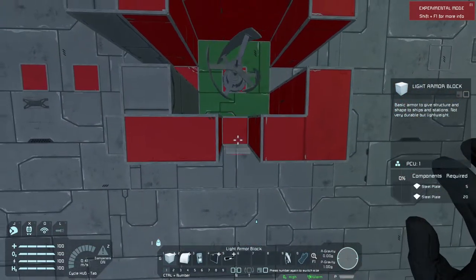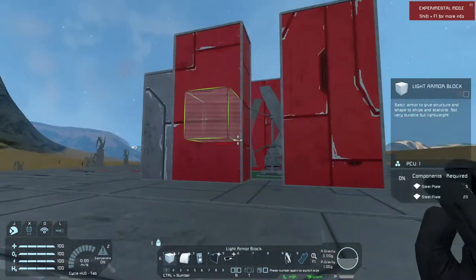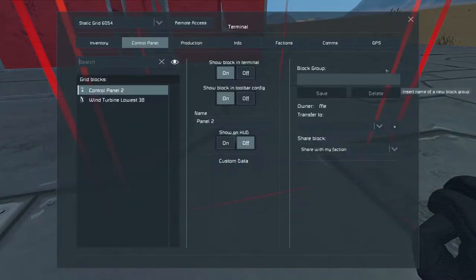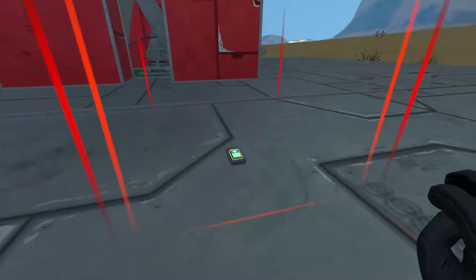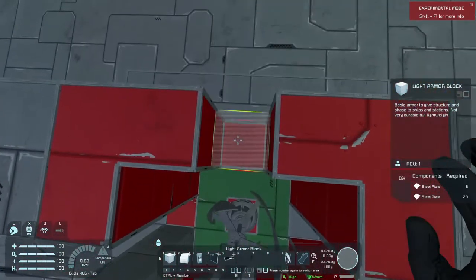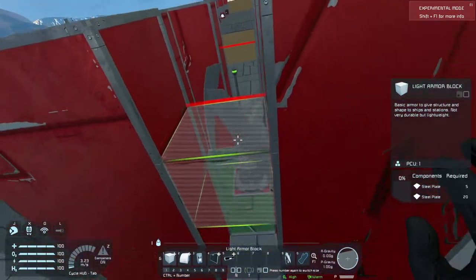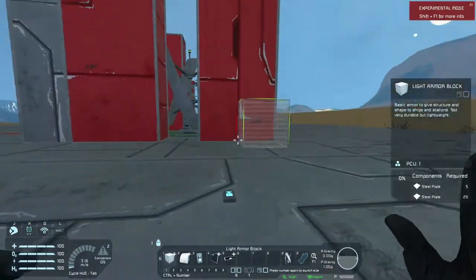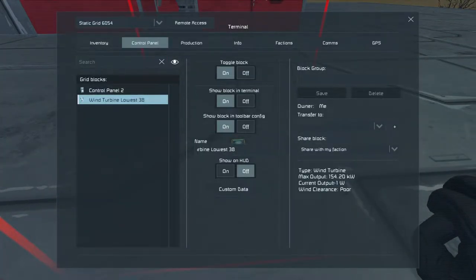If we open up another side it should spin even faster. This is on the lowest block, lowest possible block on a system - 115 kilowatts. And next let's open up this side and we should get the maximum power out of that at the lowest point - theoretically 154.2 kilowatts. Yep, that sounds about right.